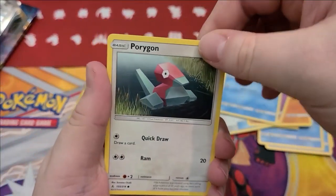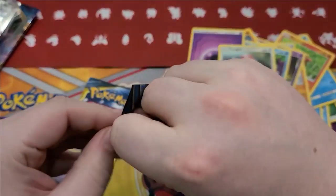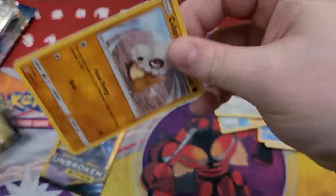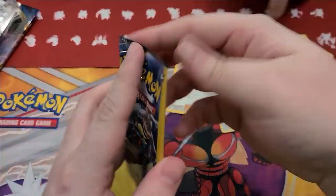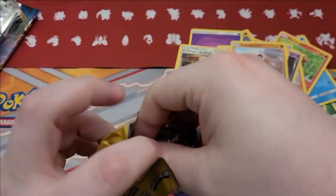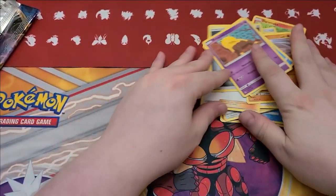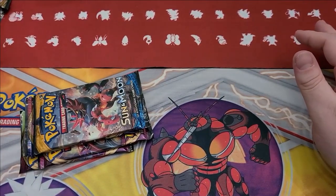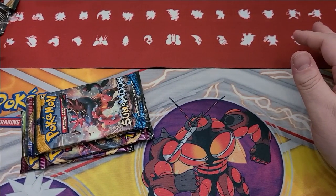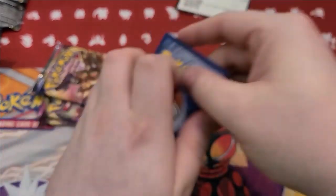Froakie, Graveler. Porygon, Energy, got a reverse Glameow. Q-Bone, Surge of Strategy, and reverse Dewgong — the rare. Dewgong. Tail Whip, Tentacool, reverse Metal Energy, and Drowzee in a tree. Who knows, get out of here. I might not have something good in mine — I haven't opened all of mine yet. There's probably something good in one of these packs. Don't worry, hopefully.